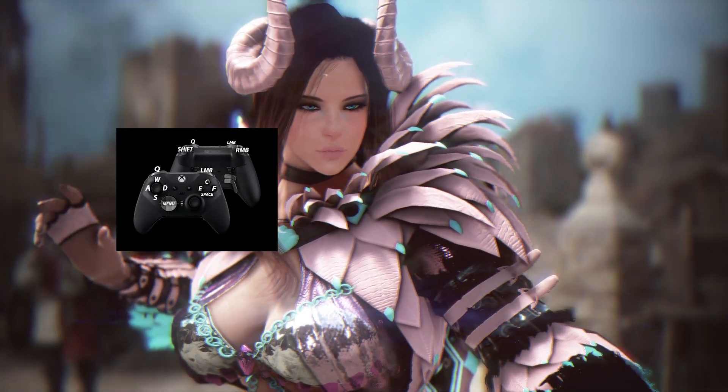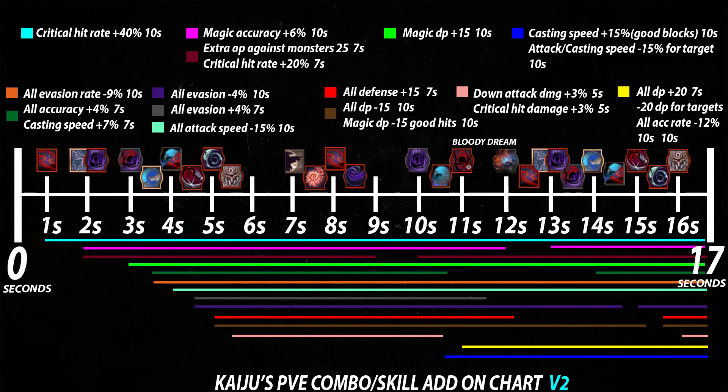To give a brief summary if you don't want the full detail commentary: the top part of the chart shows the buffs and add-ons I have for PvE, and each corresponding colored box will match the colored lines at the bottom. How long each line is represents how long the buff duration lasts, and the main timeline is the combo in order. More in-depth information will be in my older video in the description.